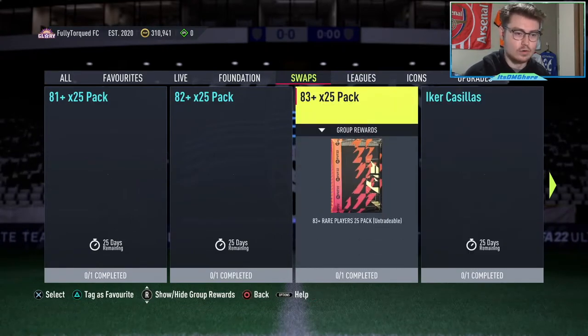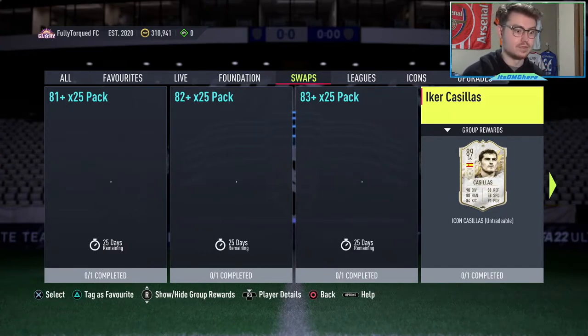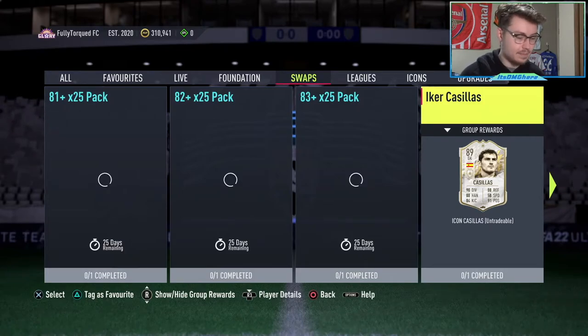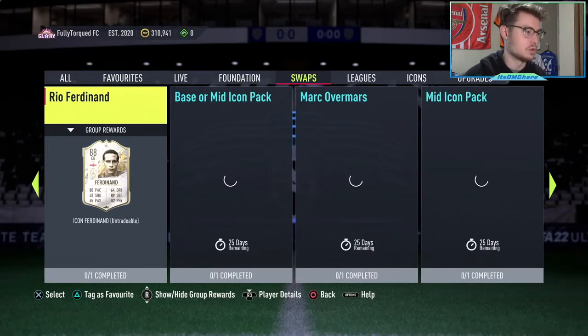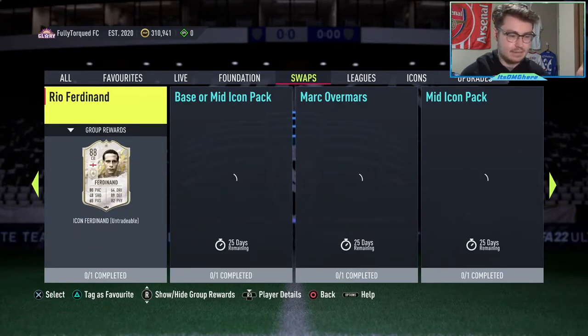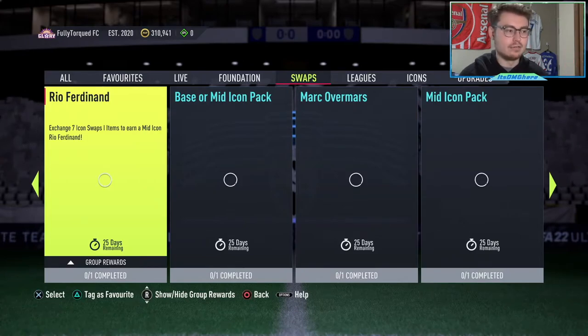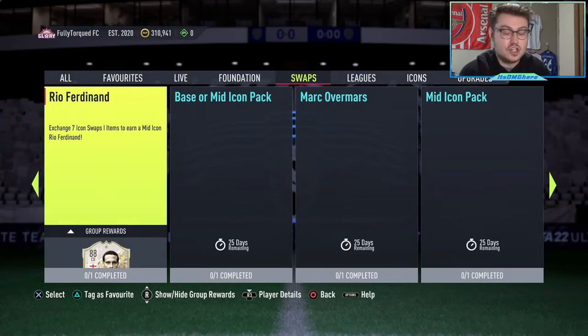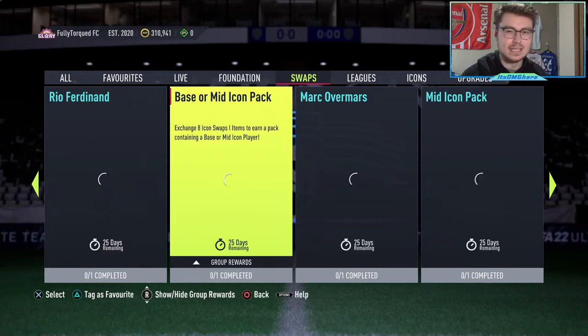If that's not what you want to do, let's rate some of these options. Typically the further along the line you go — meaning more tokens required — the less value you get. Iker Casillas is six icon swap tokens, but it's only a mid, so I don't really think that's worth it. Rio Ferdinand is okay for seven; he literally reminds me of showdown PK, so if you missed out on PK, you can go grind Rio Ferdinand and put him in your team. The base or mid icon pack is not bad — while it is a gamble, it's only eight icon swap tokens and you can go do that now.